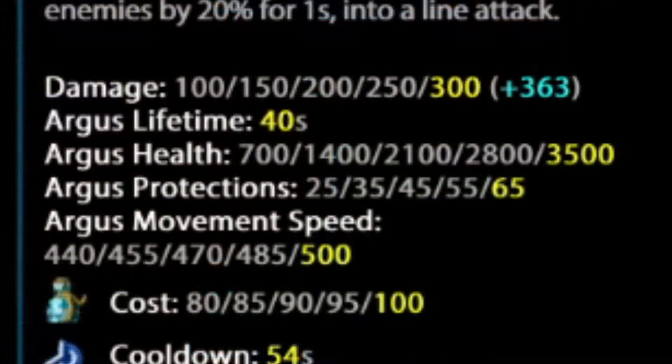Argus has a set duration, as well as a scaling health bar. You'll notice he's quite tanky early and mid-game, while easily shredded through late-game but with an extremely long duration if he survives a fight. Although, it's not uncommon for Hera to want to let Argus rampage to get himself on cooldown, so that she can have the AoE knock-up ready for the next fight.